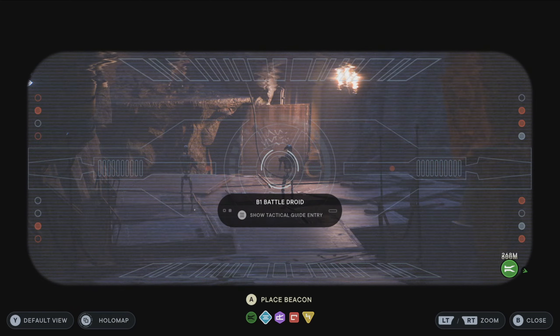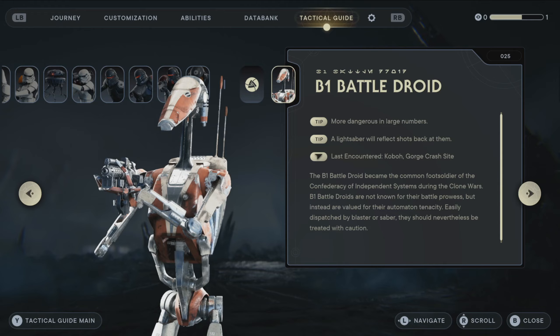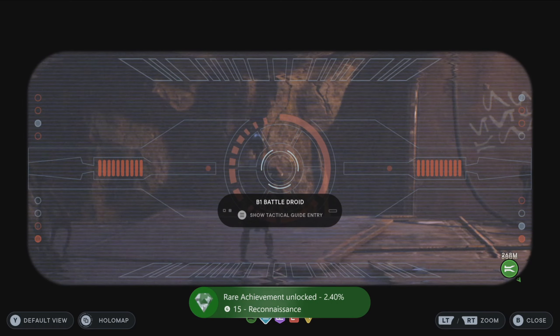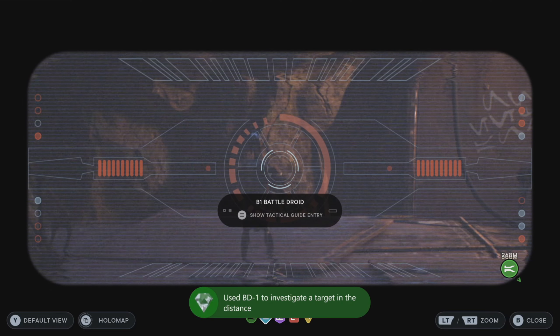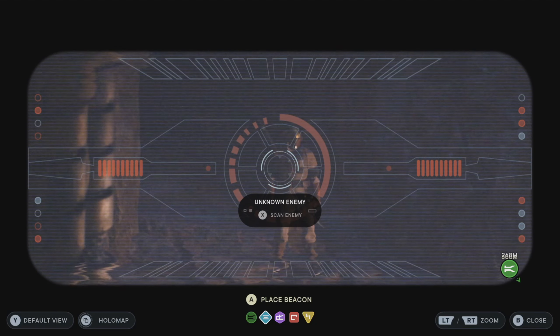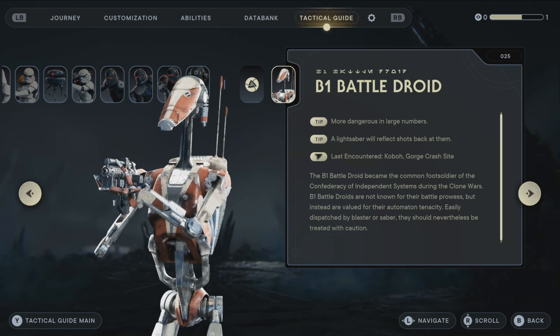If you get the information prompt saying 'Show Tactical Guide,' go ahead and select that and the trophy/achievement should pop. Upon using BD-1 binoculars from a very safe distance and getting the tactical data information, you will earn the achievement/trophy: Reconnaissance.